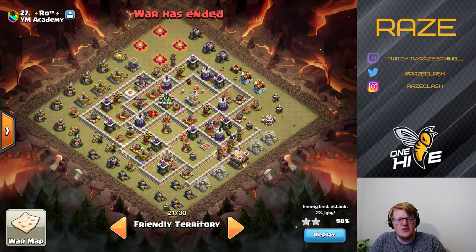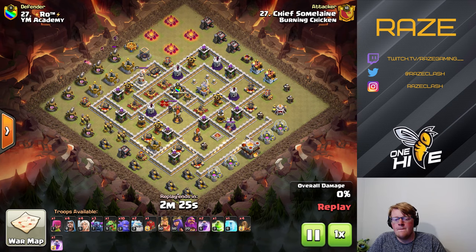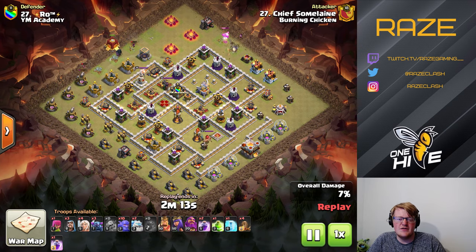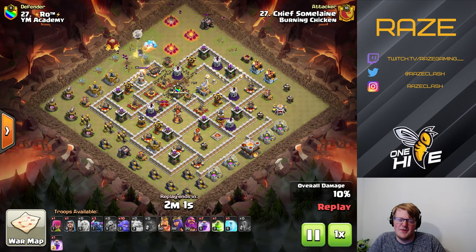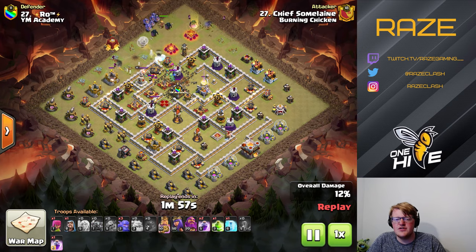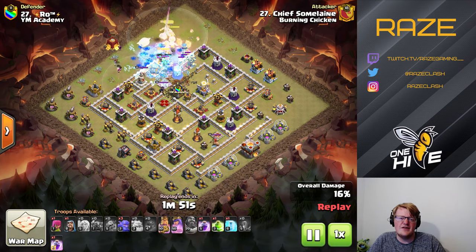Usually what they would do is Queen Charge into the Eagle with strategic compositions. Now we're going to look at a Pekka Boulder attack. They're creating the funnel and dropping everything into the top side of the base, trying to go across the middle and into the Town Hall. A double Quake — or one Quake into the base with double Ice Golems — leads the way for the Pekkas and Boulders to smash into the base and push through the middle into the final Inferno.